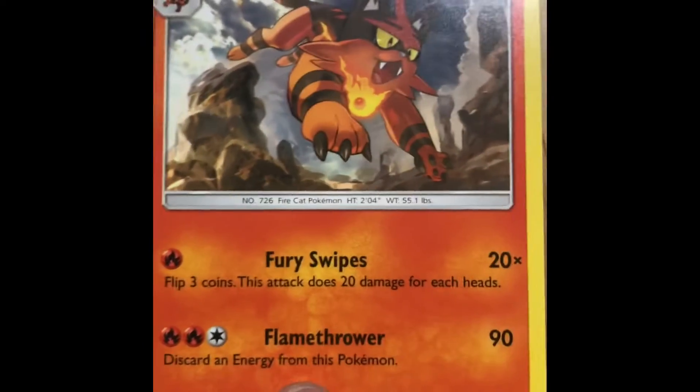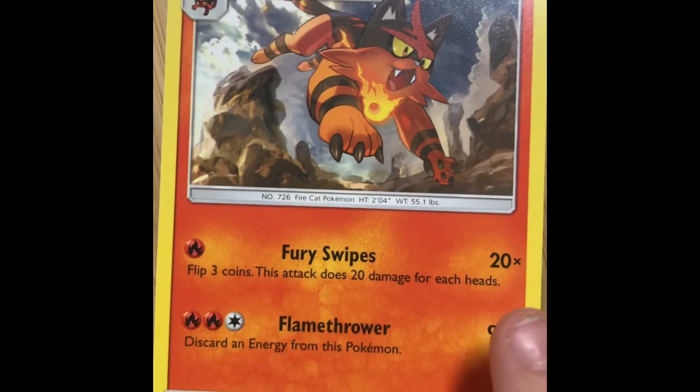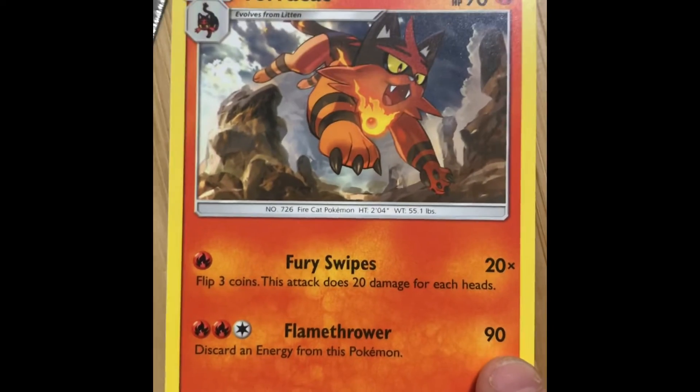And this Toracat - flamethrower, 20 times. Fury swipes. 90. Cool.